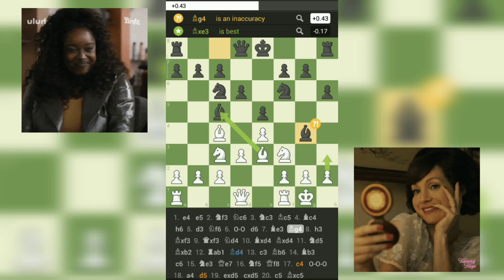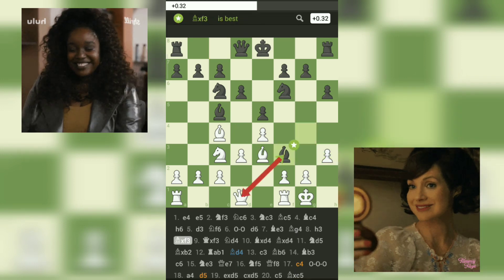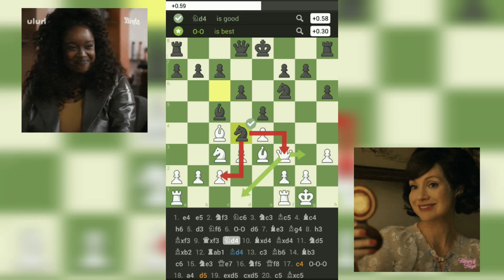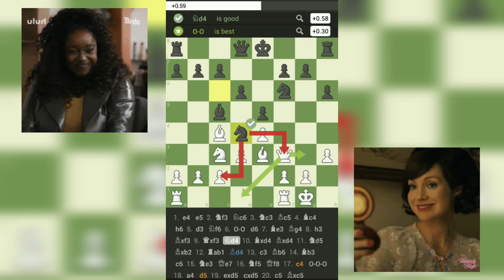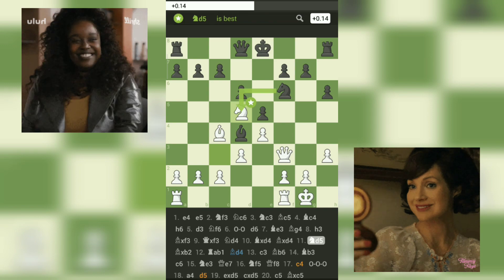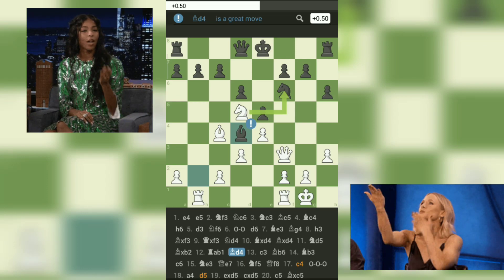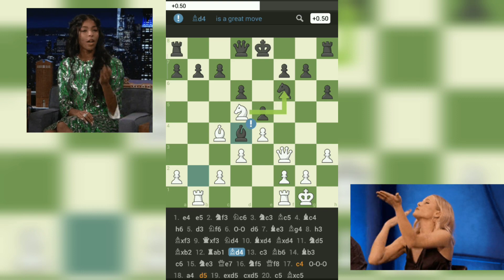8. h3 BxF3 9. QxF3 Nf6. Black takes the opportunity to exploit the pin on the knight, attacking the e3 pawn. However, White captures on d4, establishing a strong outpost for the knight. 10. BxD4 BxD4 11. N5 BxB2 12. Rab1 Bd4. The position is quite tense now. Black's aggressive play has led to material imbalances, with both players having won and lost pawns. White's knight on d5 is well placed, exerting pressure on Black's position. However, White missed a chance to play NxF6, which would have disrupted Black's coordination.